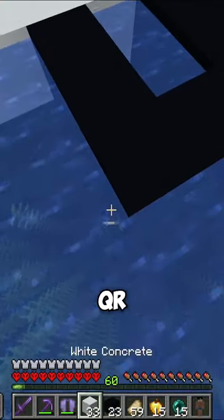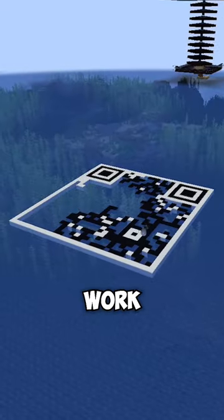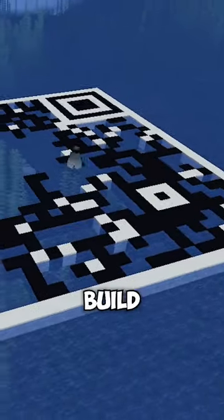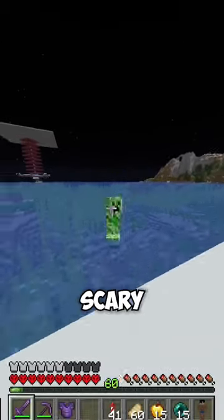I'm copying from a simple QR code generator here, so I'll fill in the black parts first, starting here, then I'll work my way down and finish up the rest. If I mess up even one block, this entire build won't work. That's not scary at all.